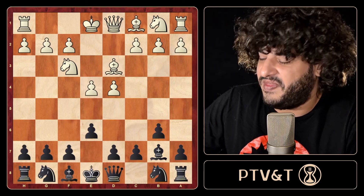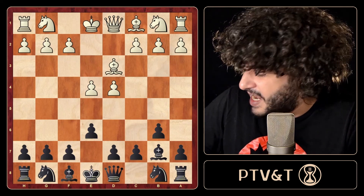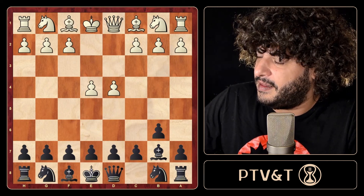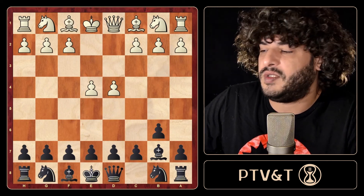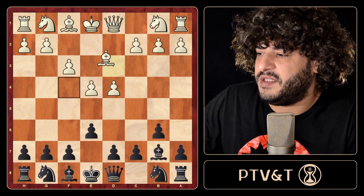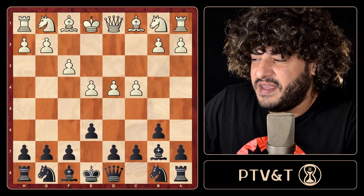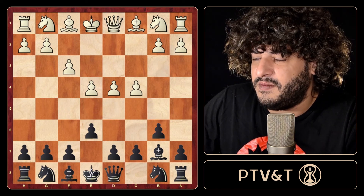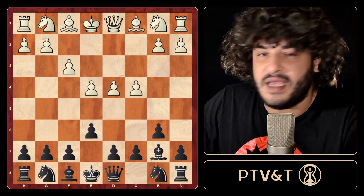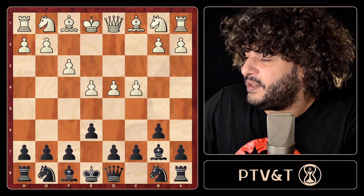These two schemes in particular are not so hard to handle. Really important for you to stop believing the myth that knight on f3 or knight on c3 with bishop on d3 is a clear advantage for white - nothing could be further from the truth. I'll leave it here for this video. On the next video we'll see the Samisch approach: f3, and bishop on e3, plus other lines - we'll have a lot of fun with that. Like, comment, share and subscribe. Thanks for watching, see you next time.